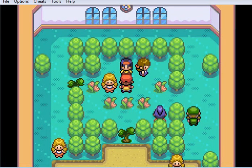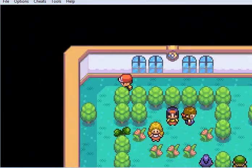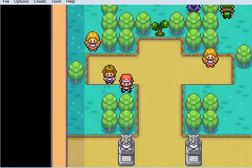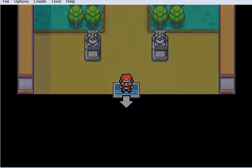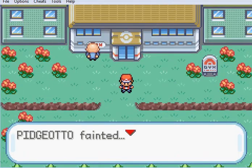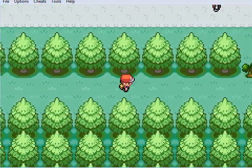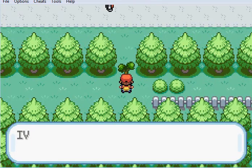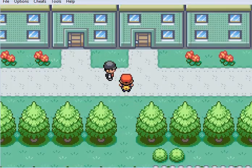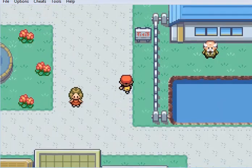'Wouldn't you agree that it's a wonderful move?' I wouldn't agree, no. It has 8 HP left, which means this step... Pidgeotto fainted. For every step you take out of battle with a poisoned Pokémon, it will lose 1 HP. So we have to go to the Pokémon Center and get ourselves healed.